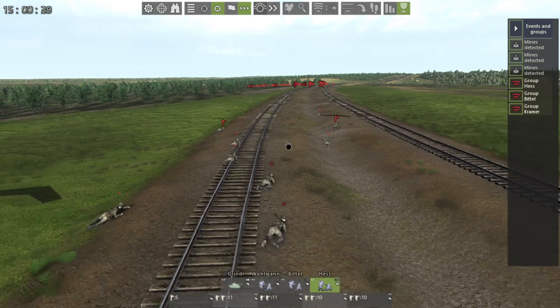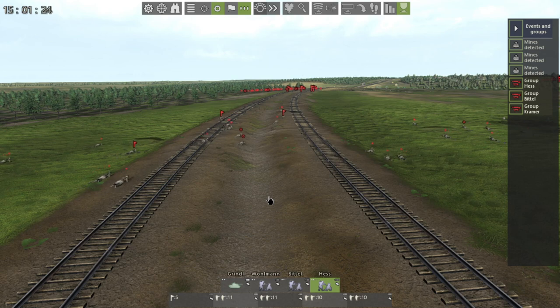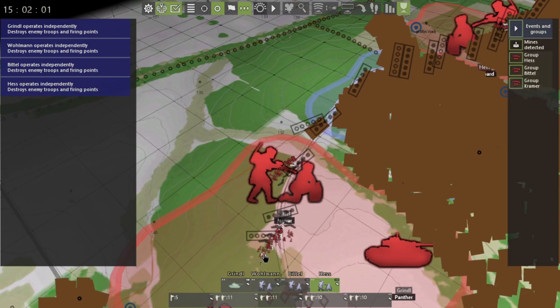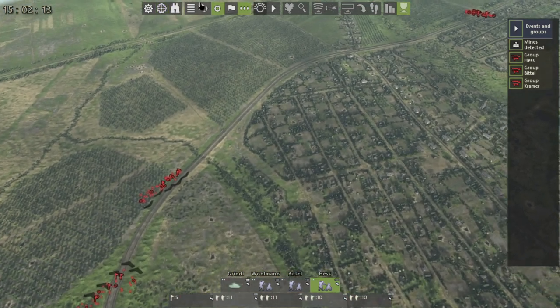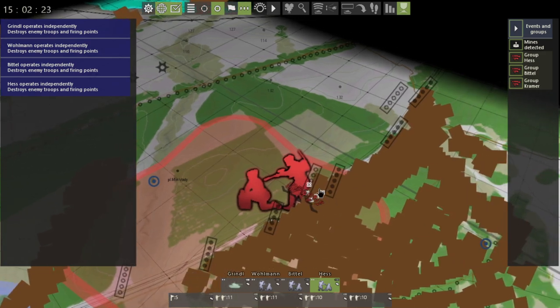We're going to speed it up a bit. Now let's talk about what it looks like on the map when a mine is defused. You see these X's right here — they're hard to see with units on them, but if you look at the reticle on the bottom you see black X's highlighted in white. One, two, three, four right there. Let's open this back up — we see an X right there, so a mine was defused there.